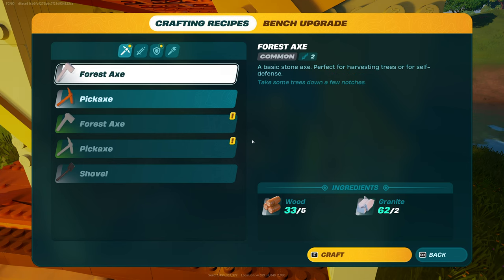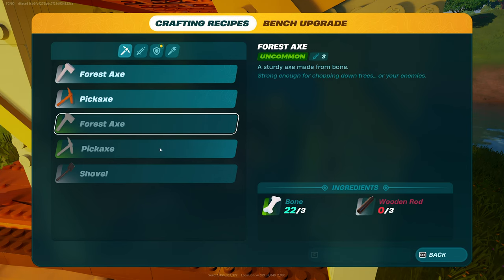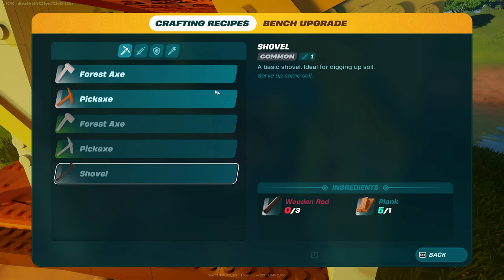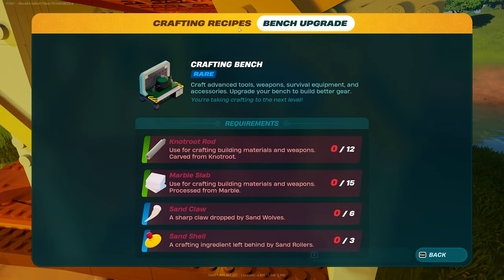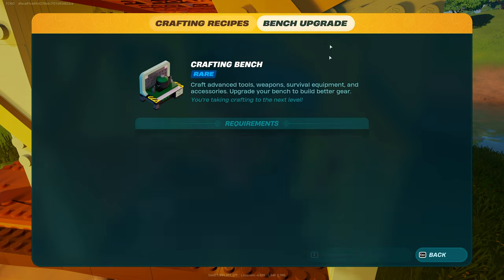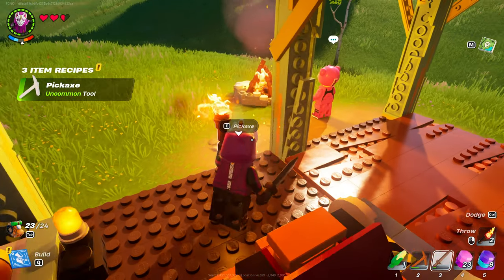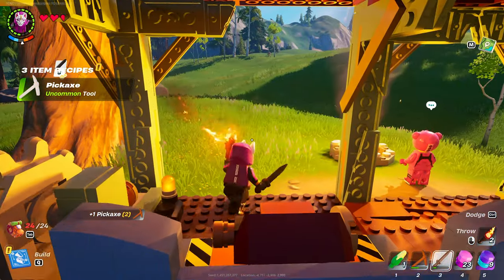Perfect. You've now unlocked a few more recipes, including upgraded axes and pickaxes, as well as charms. Hopefully you found this video useful. You now know how to upgrade it to level 1 — the steps for level 2 are obviously a little bit different. But anyways, thank you all for watching. My name's been Troubleshoot, and I'll see you all next time. Ciao!